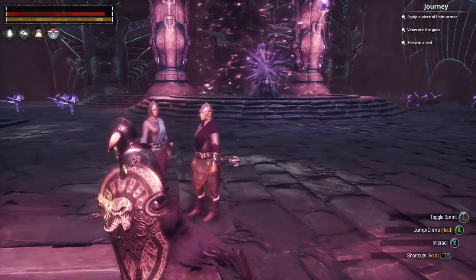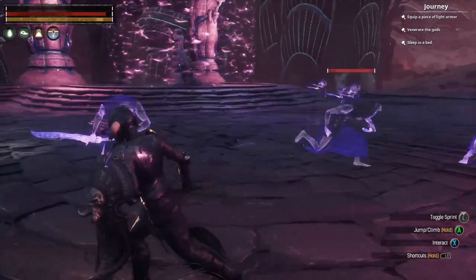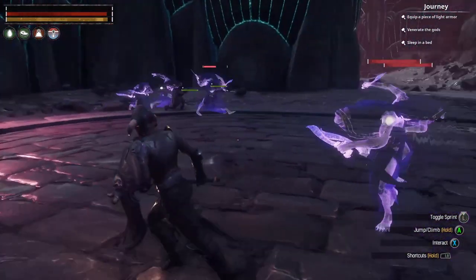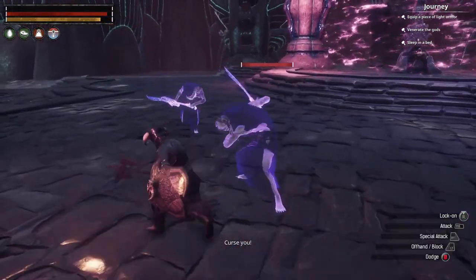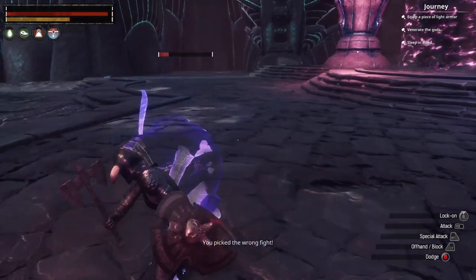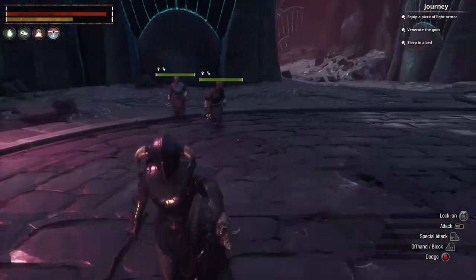Alright, hey everyone, welcome to another episode of our Conan Exiles Age of Sorcery Chapter 2 playthrough. We are back at the volcano boss here — I don't know the guy's name, I forget — but he's actually here this time. So this is the third time we fought him and he's finally here.